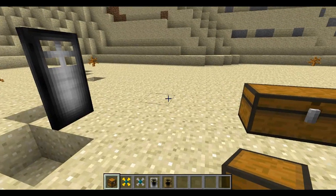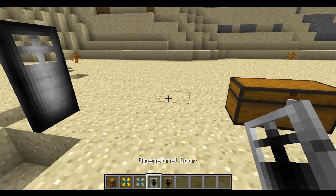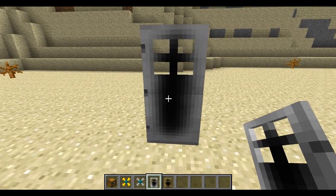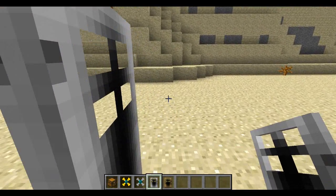I have something pretty cool to show you. There are actually some structures that can generate — they're very rare — and I actually found one, so we can check that out after. First, I want to show you how it works before we dive in. I'm gonna put down a dimensional door; this is the iron one and it's gonna bring you into an empty space.